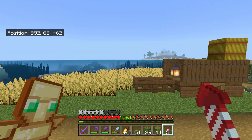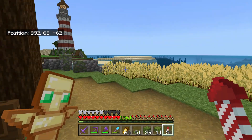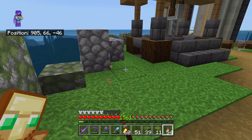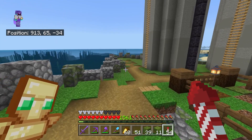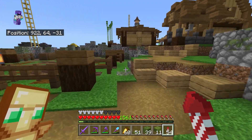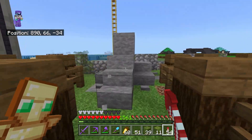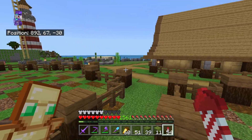If I go around here I just added a few more little details - a little cart with some more hay inside. I've also got a bench that looks out over the ocean and you can actually see the villager trading hall and the ocean monument down there. I added a rock over here as well - I'm not too happy with the shape, I'll probably redo this. Maybe I'll add a few more little rocks like this around the place as well.